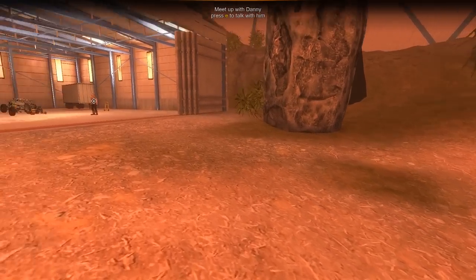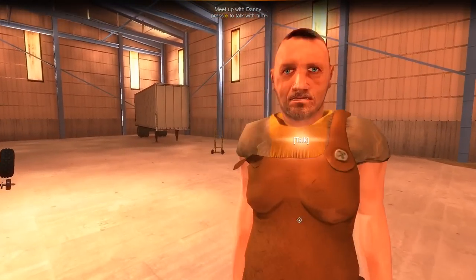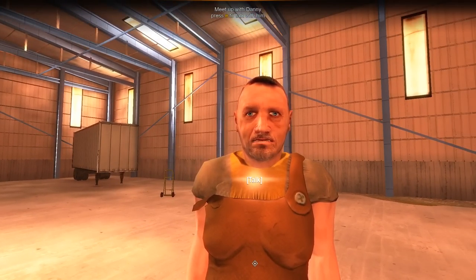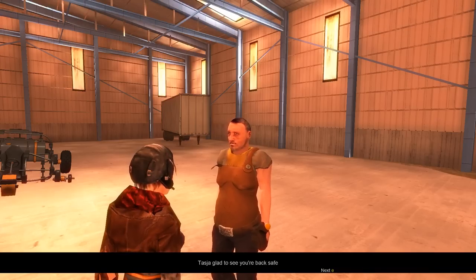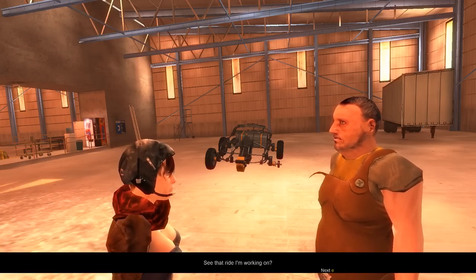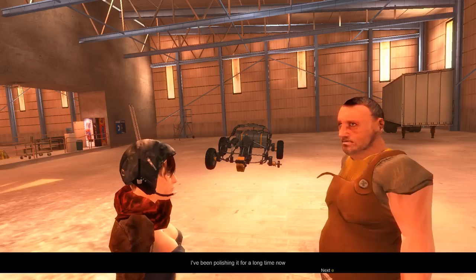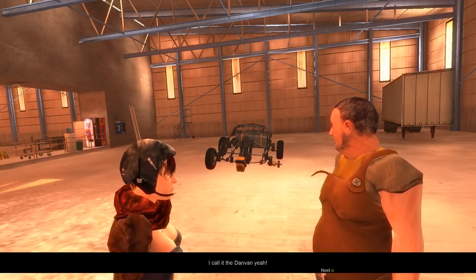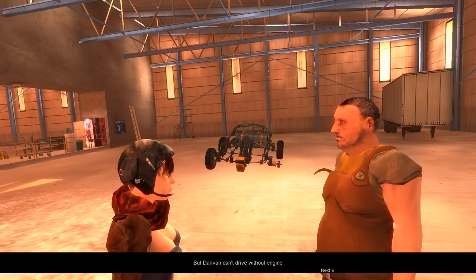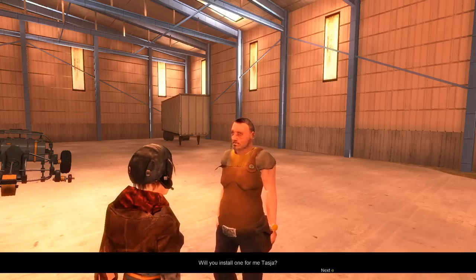Let's go talk to Danny. Danny seems to have a lazy eye. He's glad to see you're back safe and needs help — his ride isn't done right. He's been polishing it a long time. He couldn't even find four tires the same size. That's the Dan Van, but the Dan Van can't drive without an engine, so I have to install an engine for him.